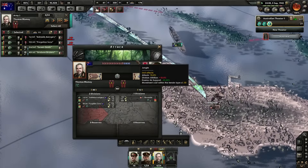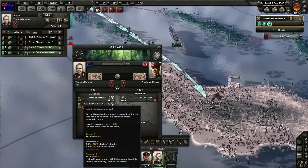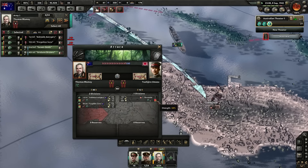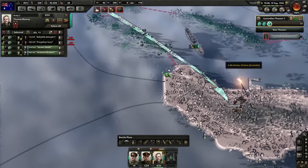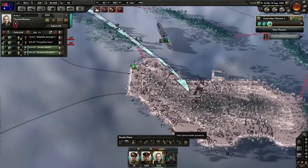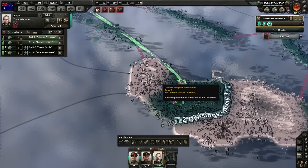We might be able to win just with what we have. We're losing organization, but we're not really losing men — we're at 9,400% strength here. They're in dire strength, already at half strength and just losing more guys. The Glorious Anzacs won the Battle of Guadalcanal without U.S. help in this timeline.